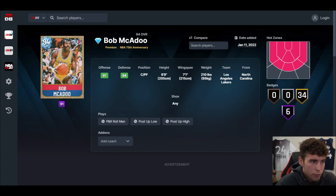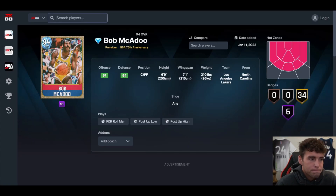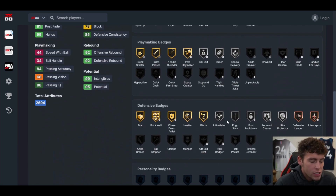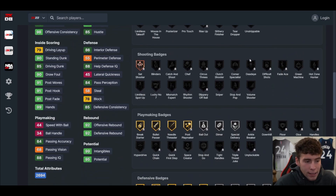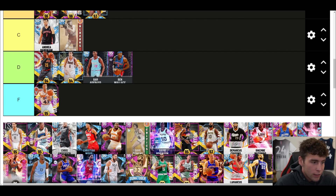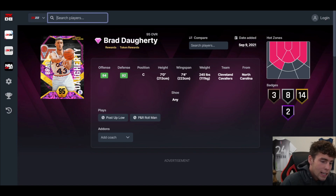Brad Daugherty — I literally threw this card on this list because he is a legit garbage man. This dude cannot do anything on the court. Day one in MyTeam he wasn't bad because he could mash, but it's no longer day one. Brad Daugherty is literally F tier.